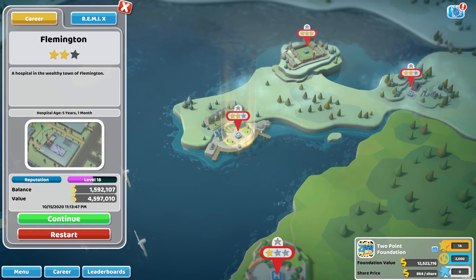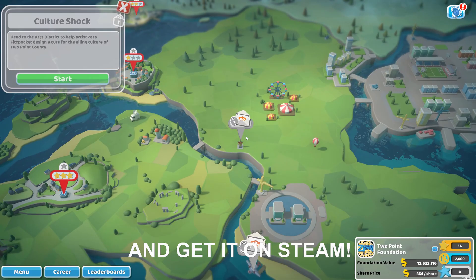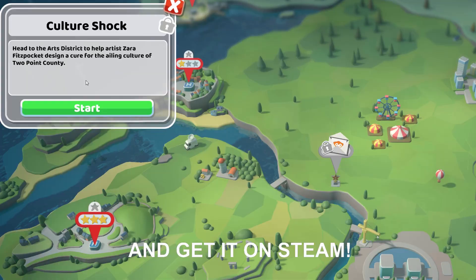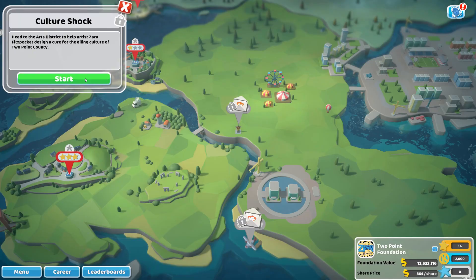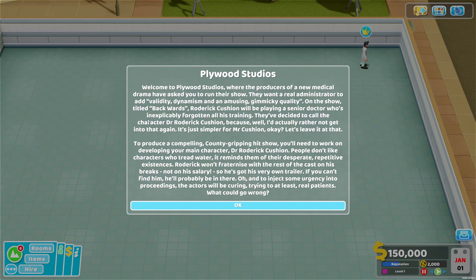So to unlock the new DLC you have to get one star on the Flemington level and then Culture Shock will pop up. Head to the Arts District to help artist Zara Fitzpocket design a cure for the alien culture of Two Point County. Let's jump straight into it.